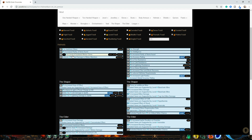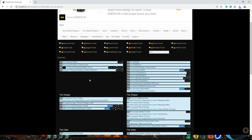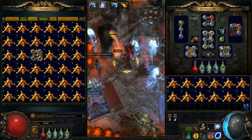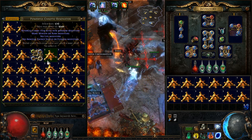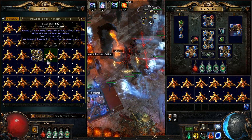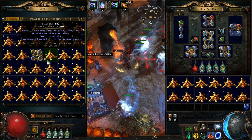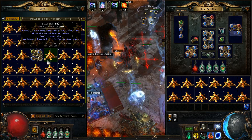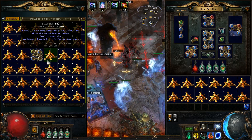The most important thing in our powerful chaotic resonators — the ones we're using — is Dense, Pristine, and Bound. Bound because we're targeting minion gems, and Dense and Pristine. If you unclick those you see all those mods come up, but Energy Shield and Pristine block each other so they won't come up on the item, which is fine — we can craft life anyway on our item very close to maximum. That means we have a high possibility of getting plus three to level of socketed minion gems and a high chance of getting the elder mods we want.